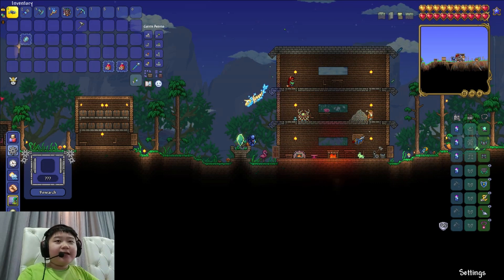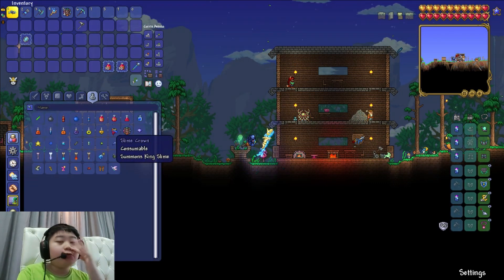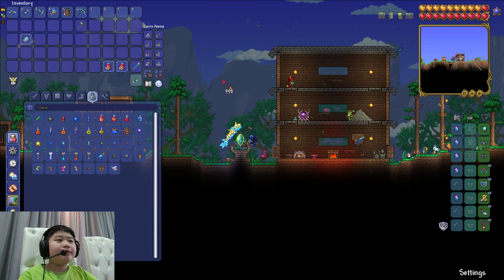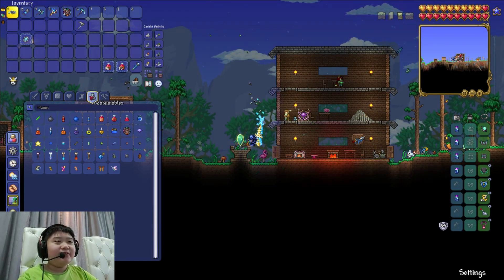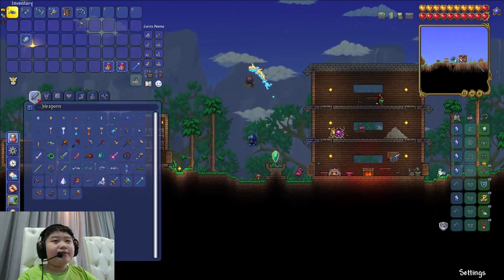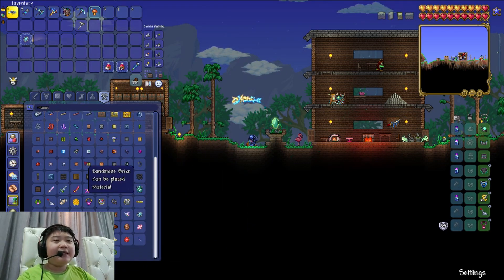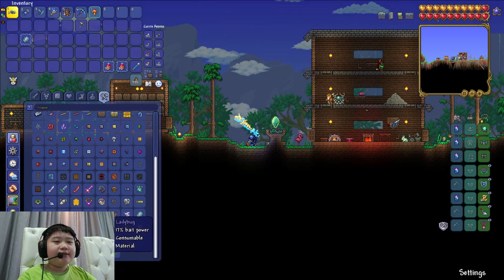Before we go for the next sword — which I'm pretty sure is the enchanted sword from a sword shrine — I think we should get a void bag first, because it basically doubles your inventory slots using a void bag and a void vault.